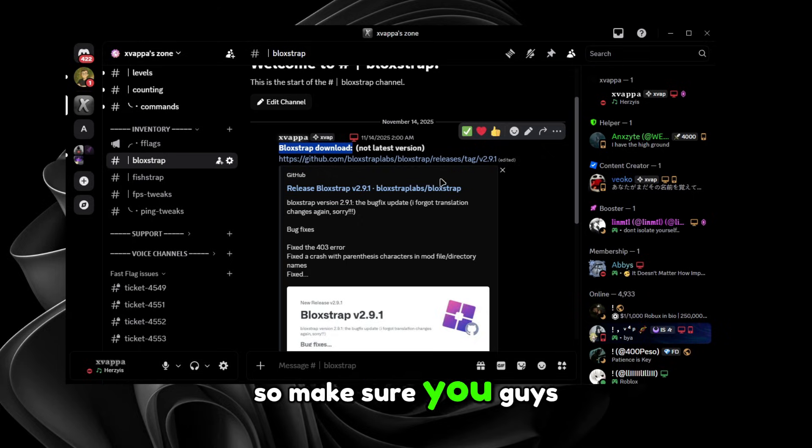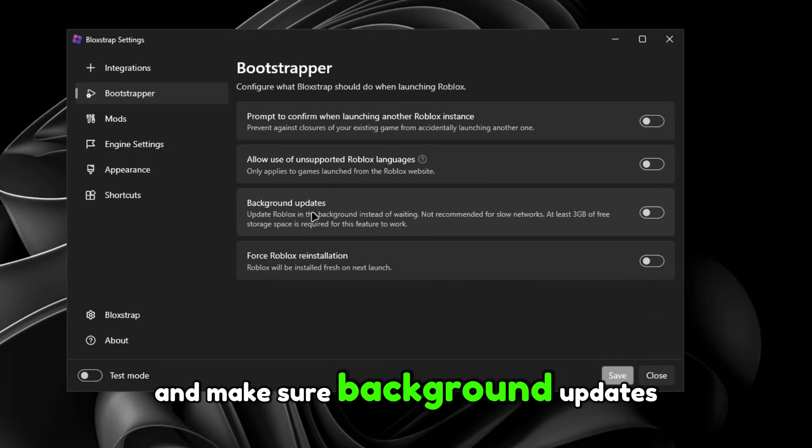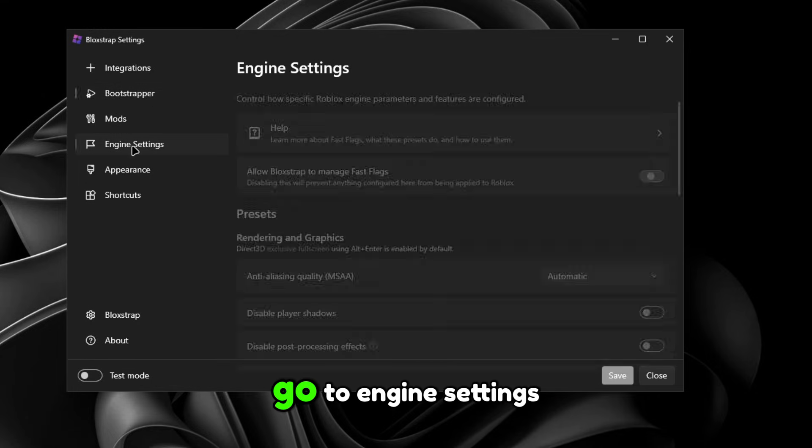After you download it, go to the Bootstrapper and make sure background updates are turned off so it doesn't keep reverting every single time. Then we're going to go to Engine Settings.